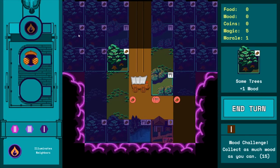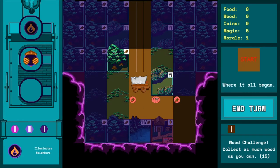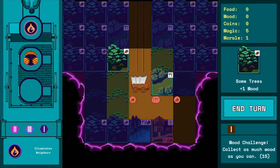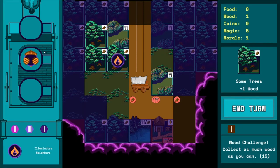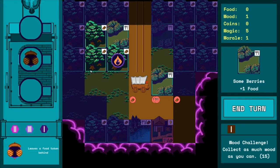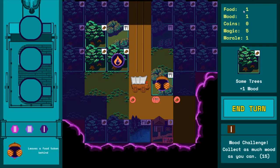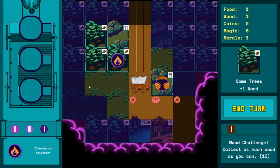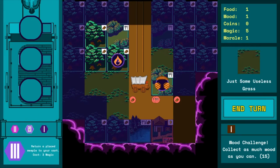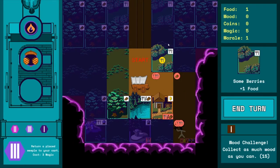In the fog of war we can see different tile types but can't place workers on them. We can only place workers on tiles lit by our torch, which is on the cart. Our flame guy illuminates neighboring tiles, so when we place him down you'll have access to those tiles for that turn. We'll place our scroll guy here because he leaves a food token behind, giving us one food. We'll then take that berry tile to get some food. Both workers are placed and there's nothing else to do this turn.